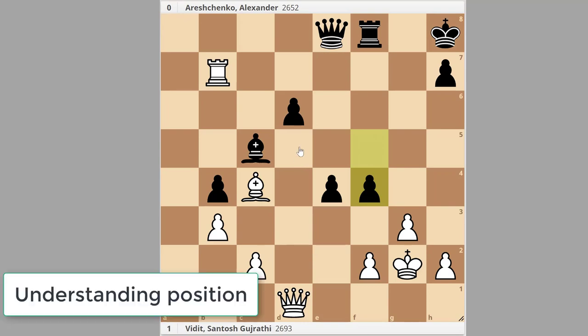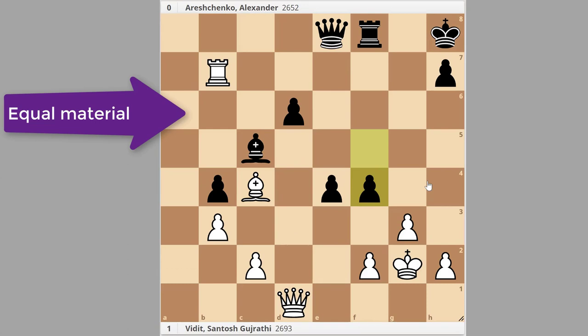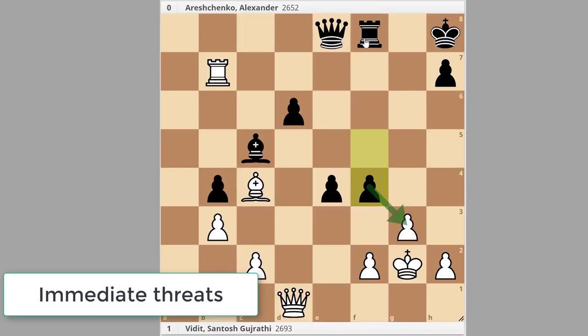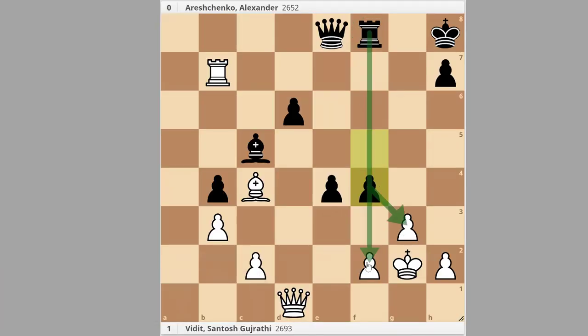Step one: trying to understand the position. Counting the material — it's equal. Each side has an equal number of pawns, minor pieces, rooks, and queens. Looking at king safety, both are quite vulnerable. Probably the black king is more vulnerable than white. There are threats of taking on g3, then rook takes f2 and f3 as well.